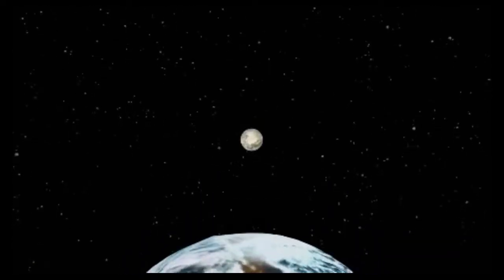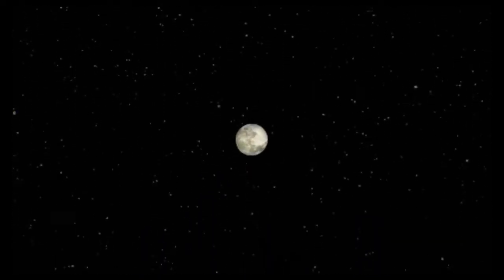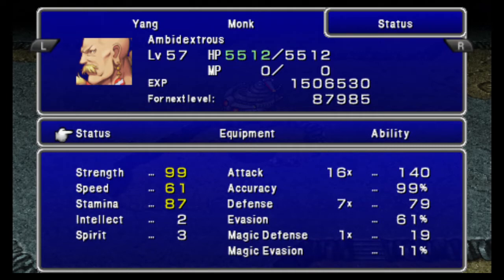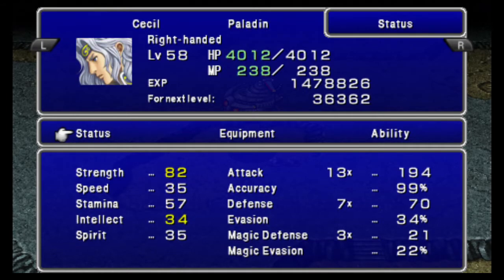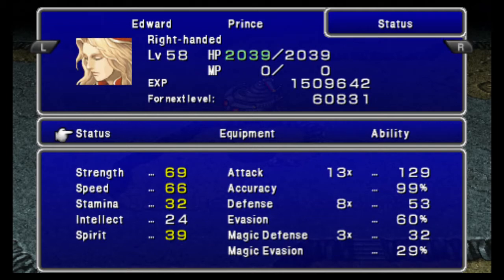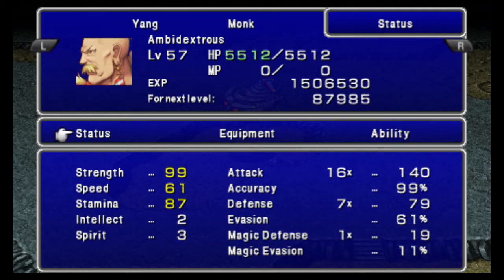I should show you Yang and Edward's ridiculous stats — and they are ridiculous. Yang has max — 16 freaking attack multipliers. Look at that speed stat. Ridiculous. Edward's got 13 himself, and he's even faster than Yang!